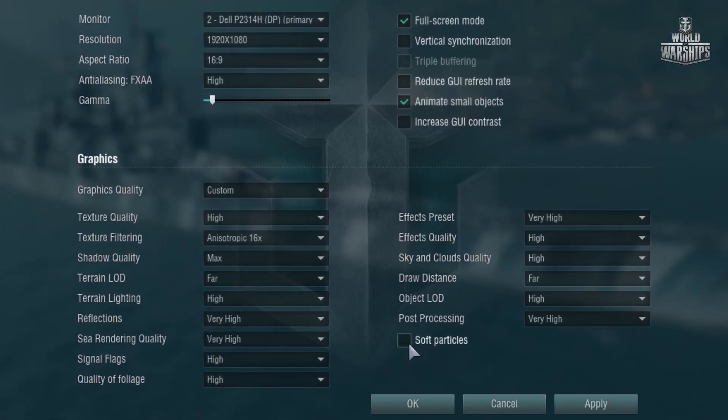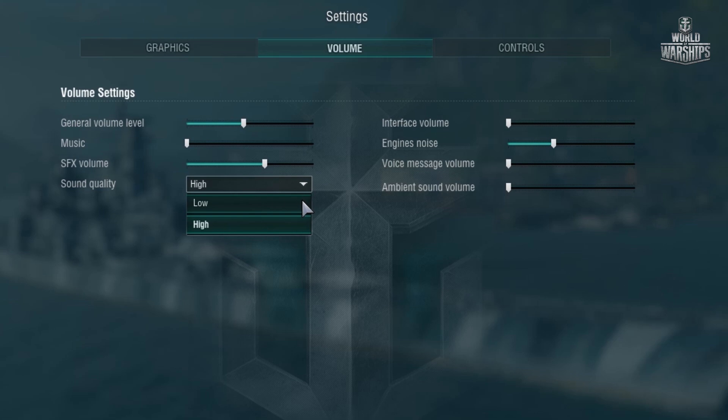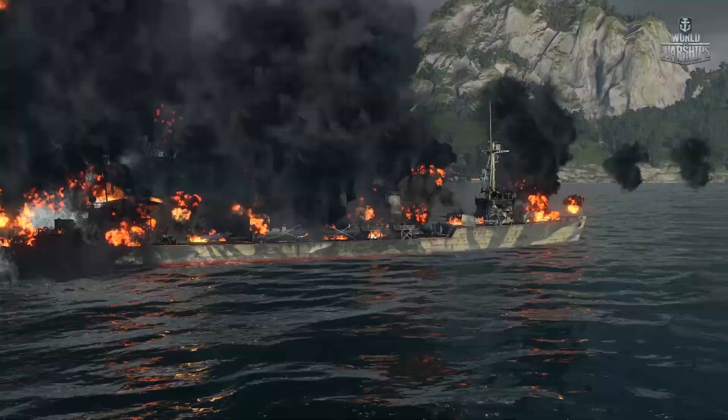Disabling soft particles can make it easier for low-performance graphics cards. Finally, decreasing sound quality is recommended only if you have a slow hard drive, because the game's soundtrack is read constantly — once per second.